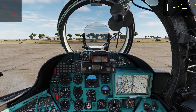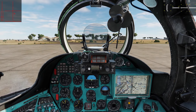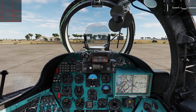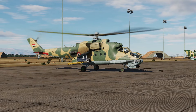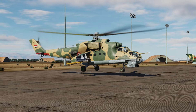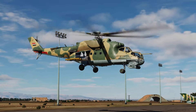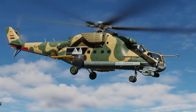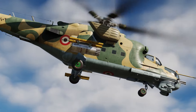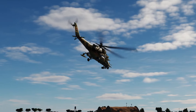I'll get the aircraft trimmed for hovering ground effect. I will release the brake and pull up on the collective very gingerly. Lift off into a hover and start the transition to forward flight. Take out the heading of 135, which should take us straight to the objective.